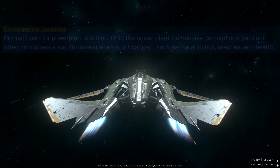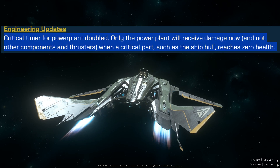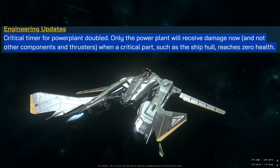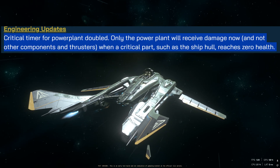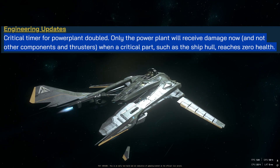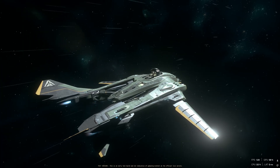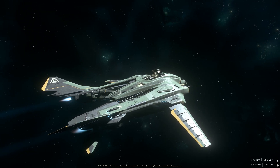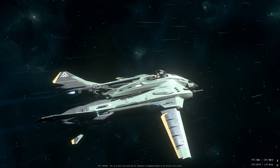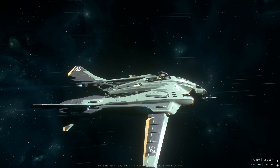Critical timer for the power plant has been doubled — this is really needed. So once your power plant goes critical, you now have more time to get it out of the ship, throw it away, or fix it. There's also a huge change: only the power plant will receive damage now. No other components and thrusters take damage when a critical part such as the ship hull reaches zero health. This is major — before, your coolers would die and your ship would explode.